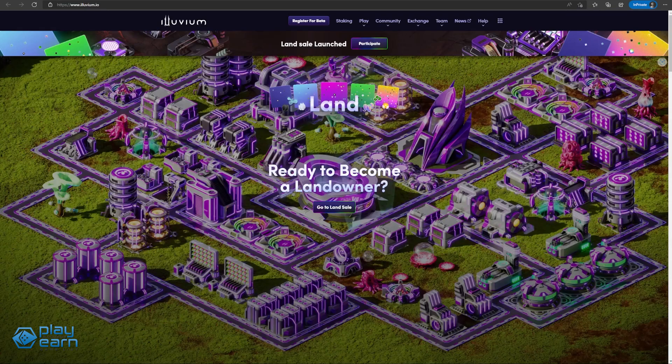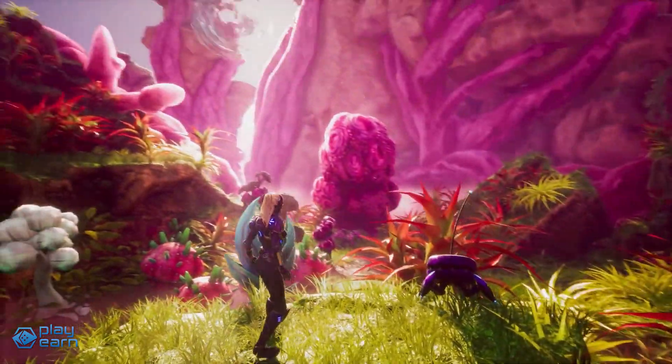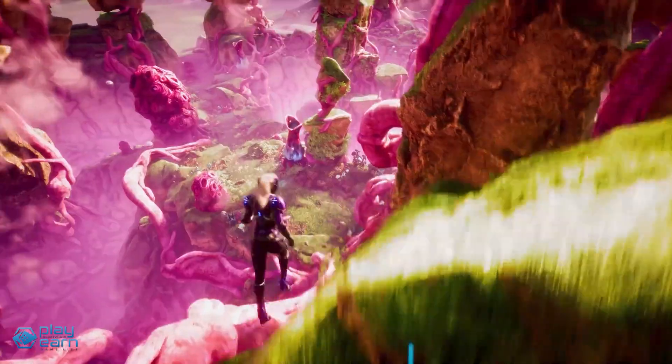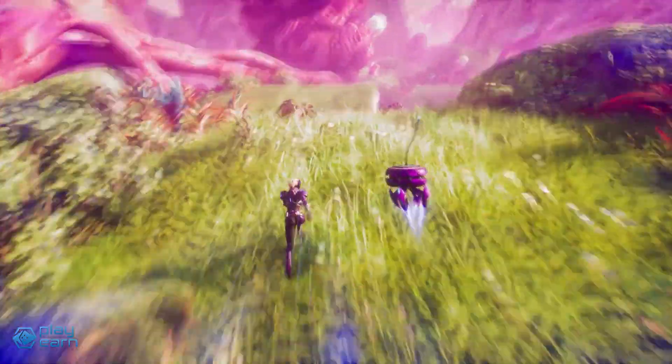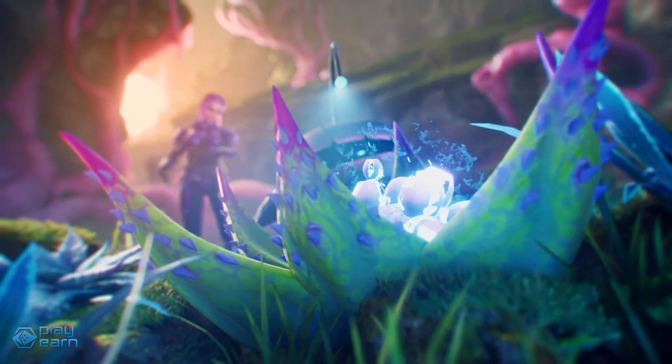I understand why you might think it is an auto-battler because that is what gameplay footage has been released so far. But in order to get the Illuvials you use in that mode, you have to capture them first. In the open-world RPG mode, this is where you can control your character and travel the overworld, where you can mine, harvest, capture, and fight Illuvials. Illuvials are beasts that roam the overworld.